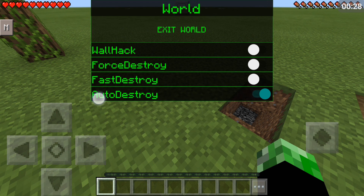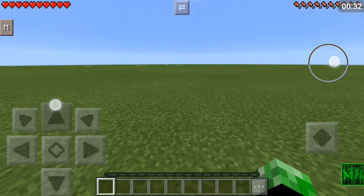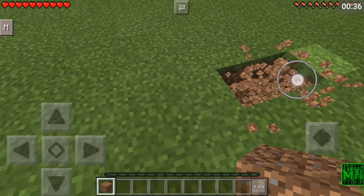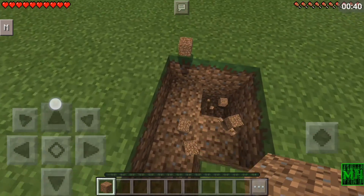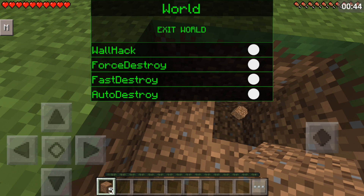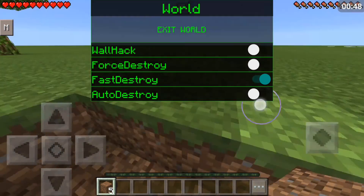Force destroy forcefully destroys a block and other players won't see it. Auto destroy is pretty cool — it destroys blocks you are automatically pointing at. As you can see it destroys the blocks slowly but it does it automatically. Fast destroy is obviously just instant destroying of things.